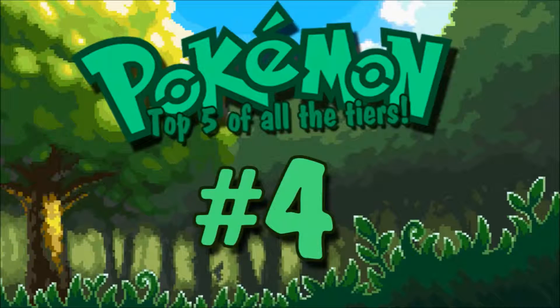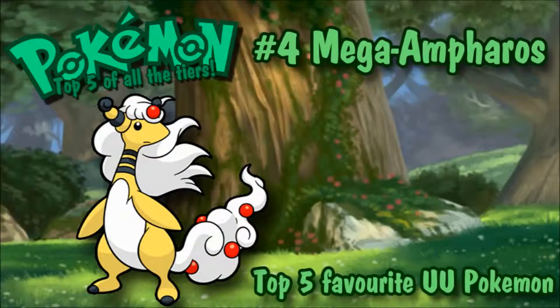Number 4 is Mega Ampharos, and it's just a really really cool-looking Pokémon. You all know about Mega Ampharos, right? I really like Ampharos because of its design — look at it. It's like a freaking model.